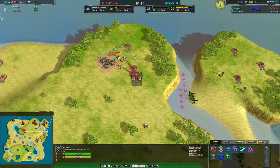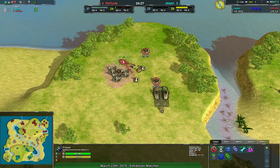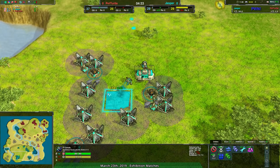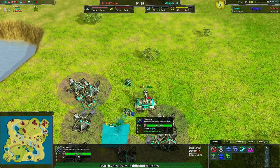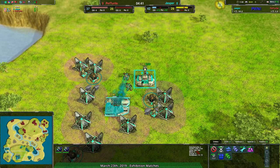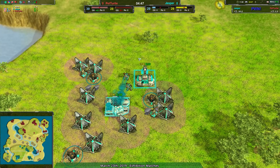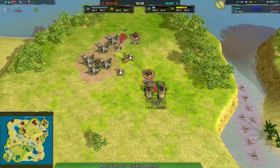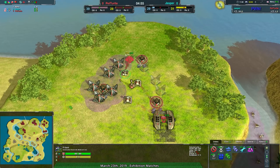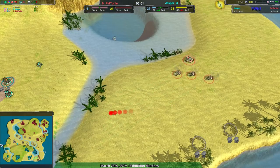The only thing giving Jasper any hope right now is that Pet Turtle is so behind in energy — they haven't got enough to completely use all the metal they're getting. Jasper can get this one factory, they have a couple extra conches at 7.5 metal each, so they do have enough build power and enough energy to use their metal, while Pet Turtle does not. Unless Pet Turtle decides to go for a mass reclaim, Jasper will be able to produce on par with Pet Turtle for the time being.